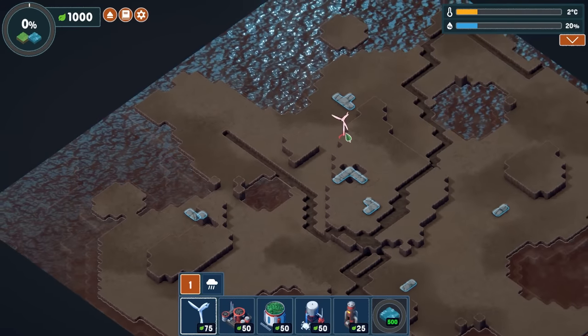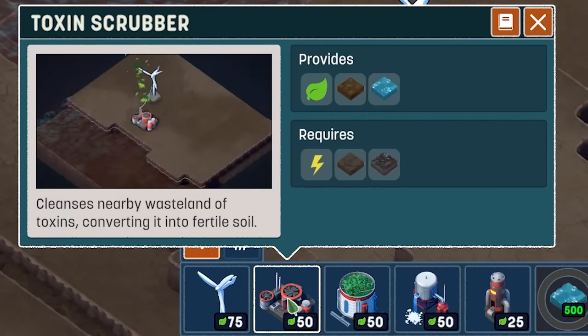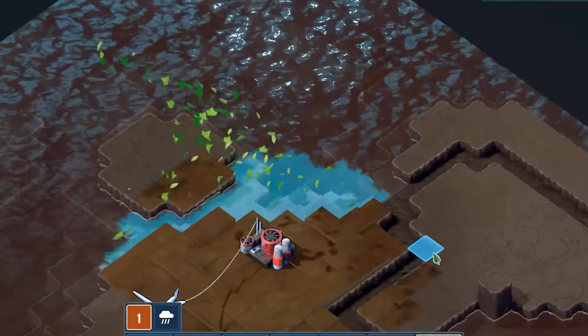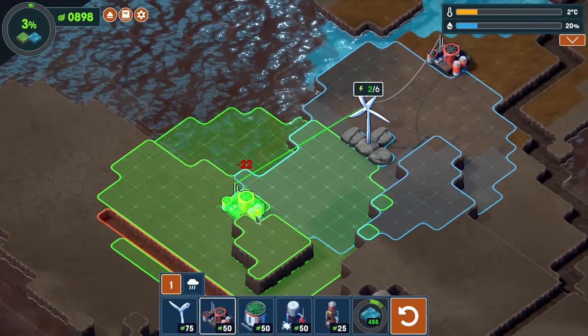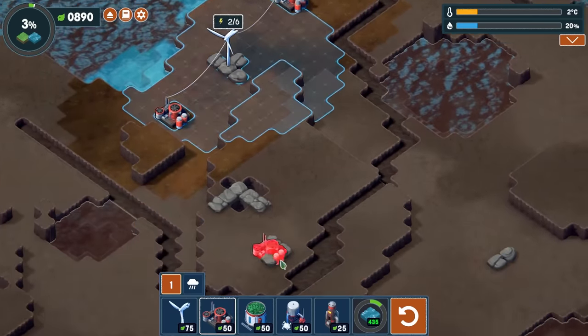We're going to put in some windmills. Let's start up here — this sounds like a good spot. We have the toxin scrubber that provides the healthy land and the healthy water. If we put that there, what happens to the ocean? It gets regular ocean, not polluted ocean. If I do that same thing over on this area — very nice. No more toxins involved there.